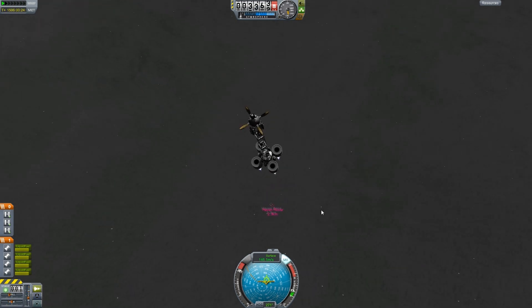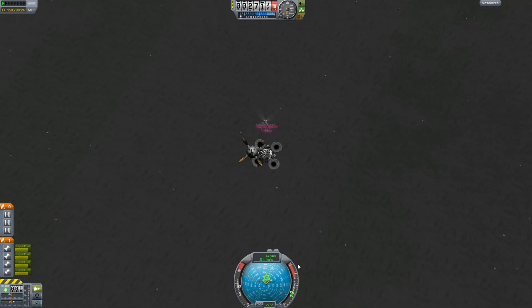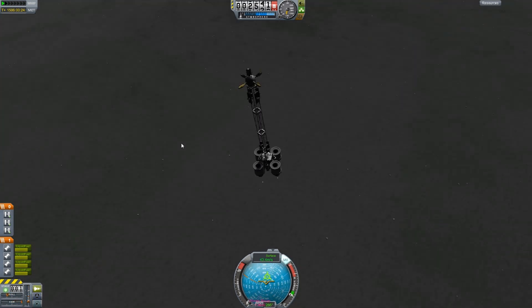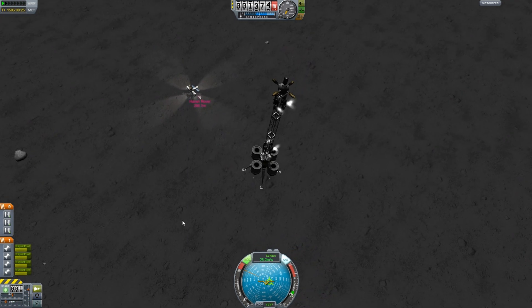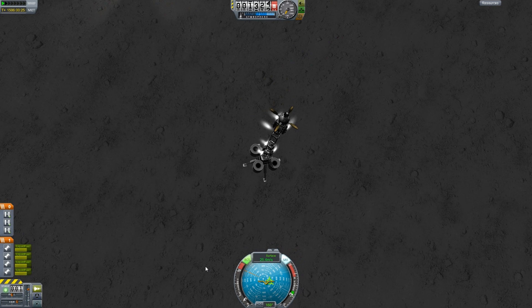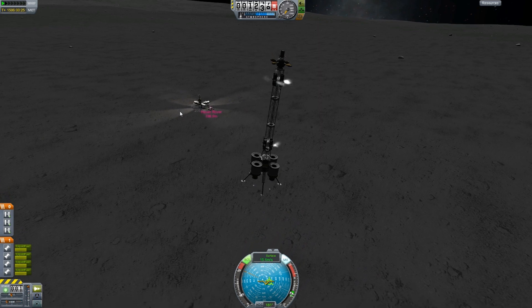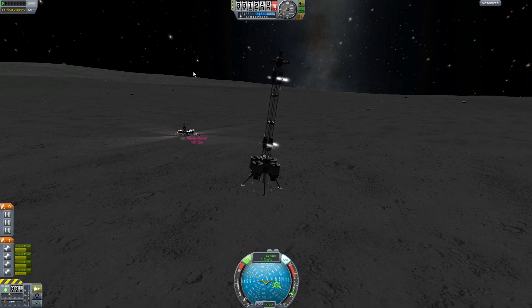As we come down closer to the moon base, the lag becomes more apparent because as the moon base grows larger and there are more parts in the same vicinity, my computer hates me just a little bit more for every new part I add. In this video we're going to be adding quite a few parts, and at the end the lag is becoming a problem. The mod is called Lagsbane — it basically just slows down time rather than have framerate jumpiness.